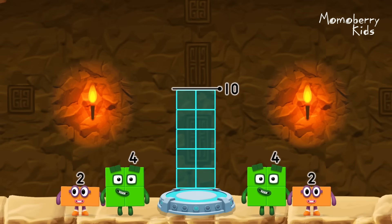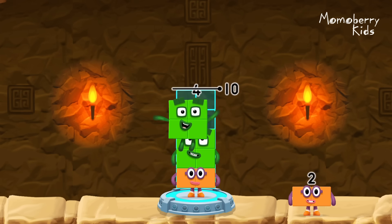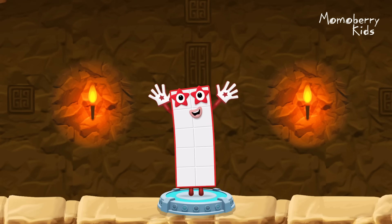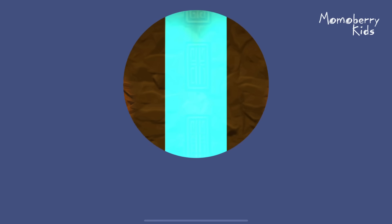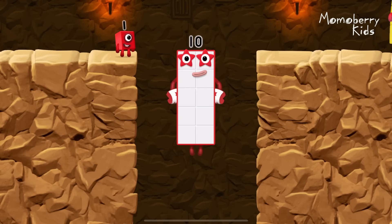Add number blocks to make ten. Two, four, four — you cracked it! Two plus four plus four equals ten. Excellent!